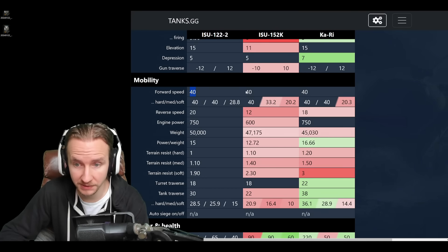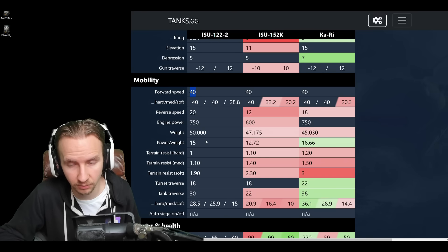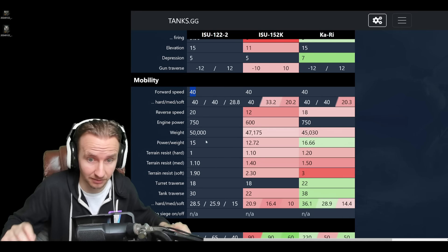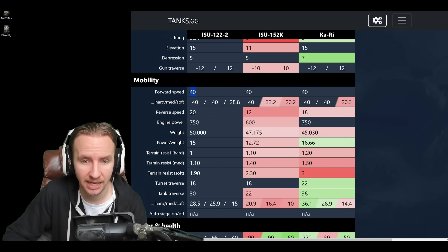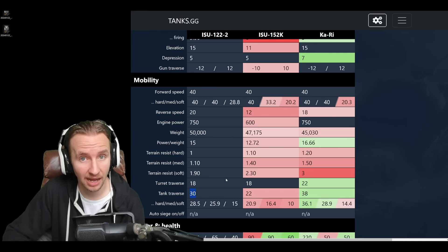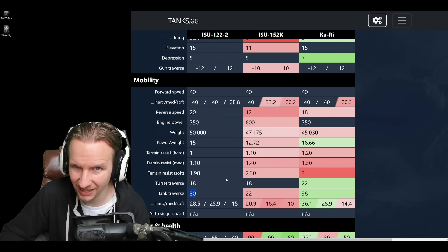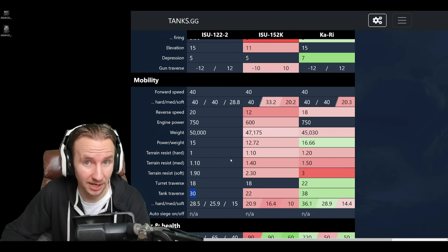Onto mobility: top speed is 44 km/h, similar across all these vehicles, though the ISU-1222 has a slightly better power-to-weight ratio than the ISU-152K. The ground resistances are actually amazing, meaning this tank never struggles to reach 40 km/h even on medium terrain, unlike the ISU-152K, and it outperforms the Kari on soft ground significantly. Add an impressive tank traverse to this, and it's one of the most mobile tanks that can also hit really, really hard.